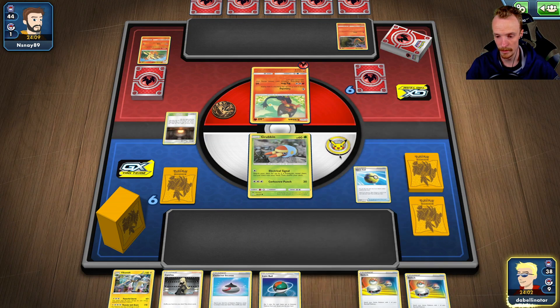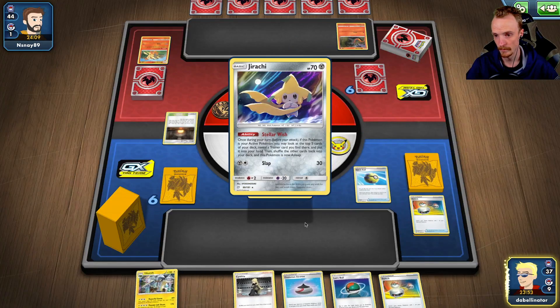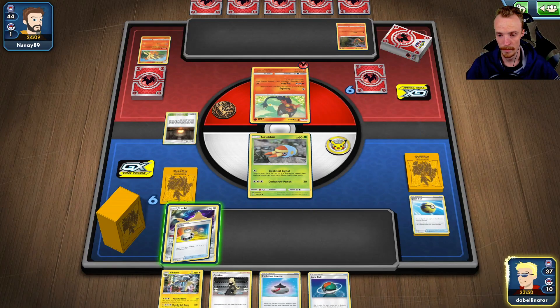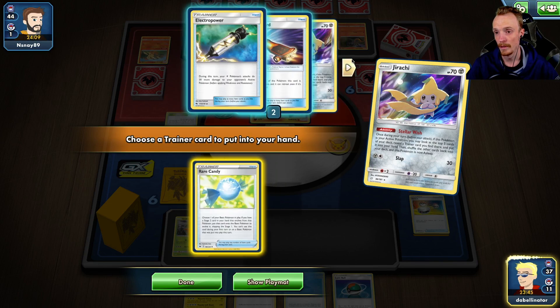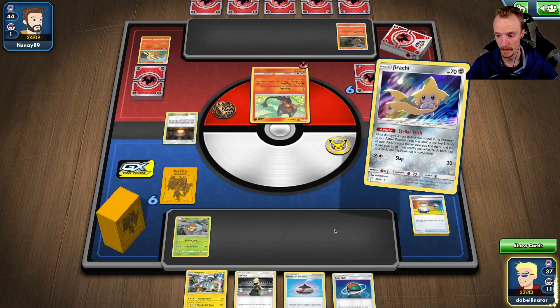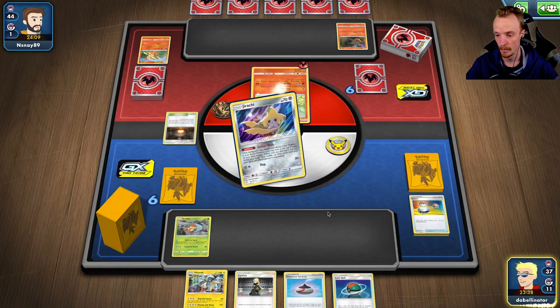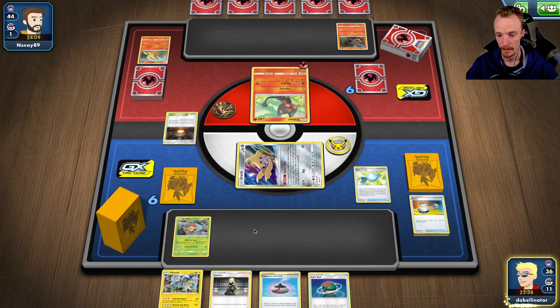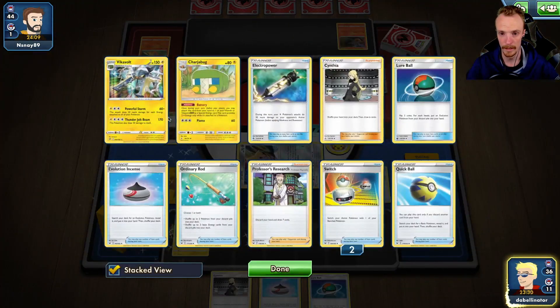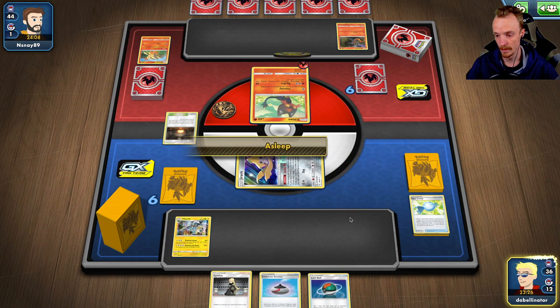I can't afford to throw away too many more resources. So what we're going to do is grab a Jirachi. We're going to run a bit of a Switch play. Kind of wishing I evolved this Grubbin now. We could grab the Candy and get straight to a Vikavolt — that seems good. One job done. Got a Lure Ball which is really good as well. We'll Candy to the Vikavolt. The Lure Ball is really good because we can get the Charger Bug back. We wouldn't have been able to attack this turn anyway, so throwing away the Switch didn't matter.